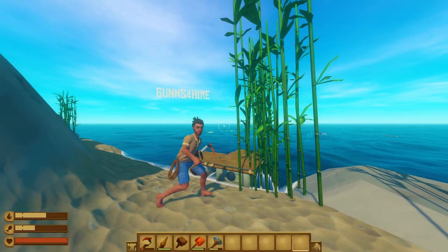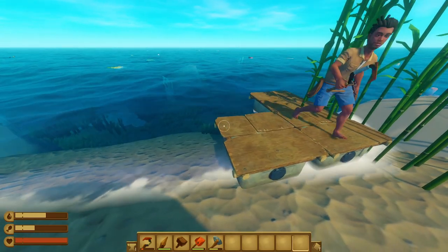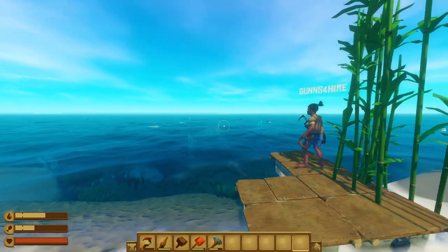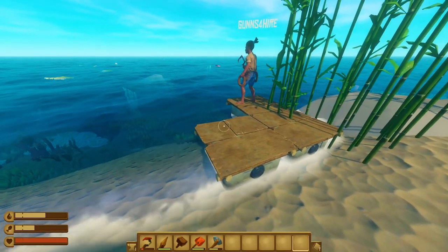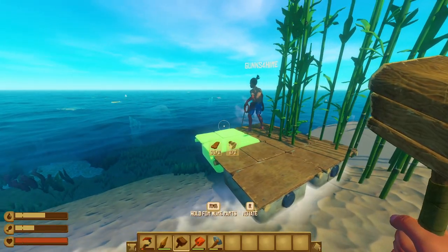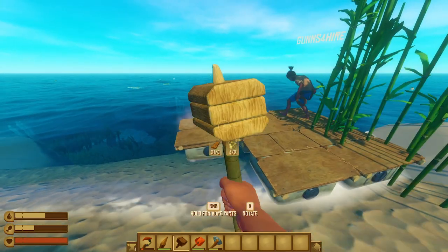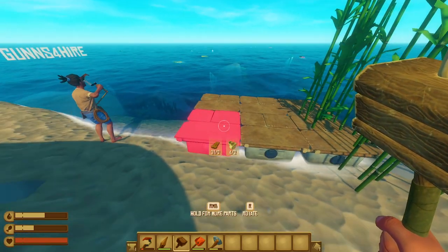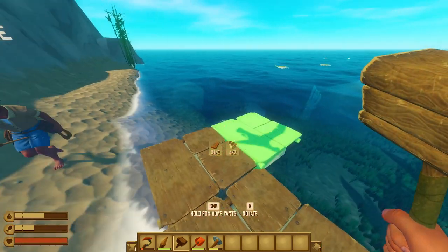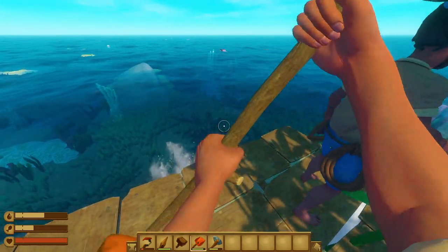Hello everyone, welcome to Raft! Big update, big update. We spawned right out there and there was an island here, and already messed up the raft. Maybe I should replace that piece. Why is my thing not going? I'm trying to throw it. What'd you break? All right, let's do this!